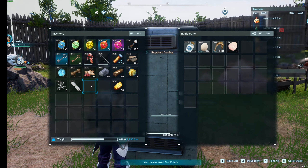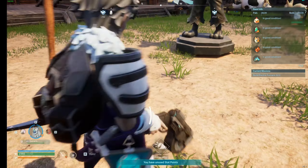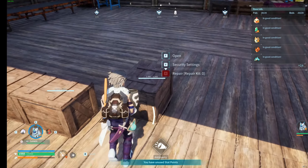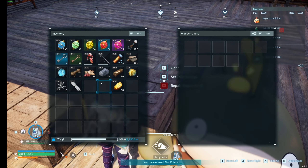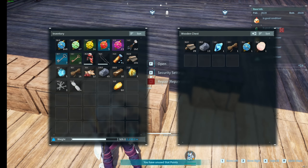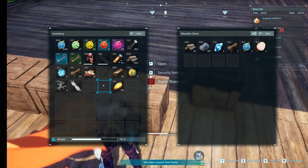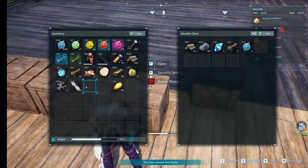Putting that in there. That in there. Excellent. And what do we got in here? We got rocks. Rocks go in here. That does not go in here.